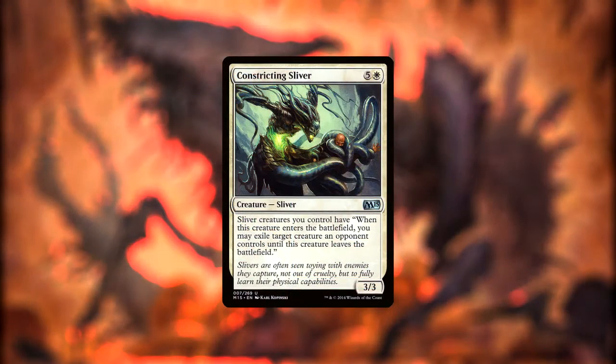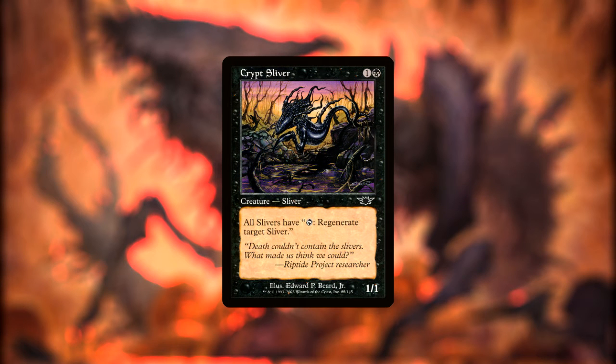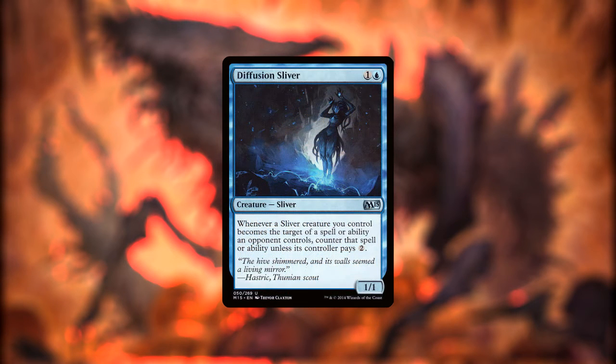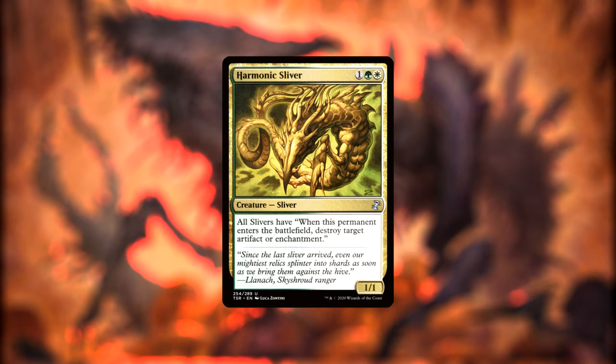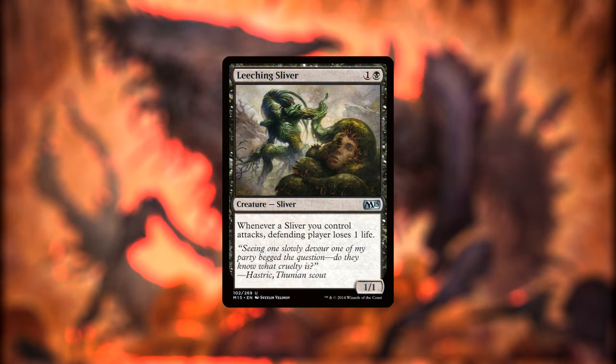Constricting Sliver gives the ability for Slivers to exile creatures our opponents control when they enter the battlefield and return them when the Sliver leaves the battlefield, basically turning all of our Slivers into small Oblivion Rings. Crypt Sliver lets Slivers tap to regenerate a target Sliver. Diffusion Sliver makes it so any spell that an opponent casts that targets one of our Slivers is countered unless they pay an additional two. Harmonic Sliver lets our Slivers blow up artifacts and enchantments when they enter the battlefield. Lava Belly Sliver lets our Slivers deal one damage to a player or planeswalker and gain us one life when they enter the battlefield. Leeching Sliver says that whenever a Sliver we control attacks, the defending player loses a life.